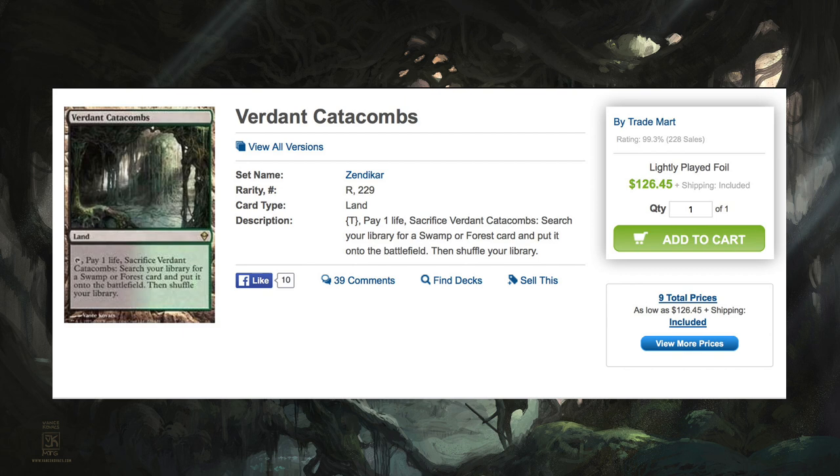I know people will say, 'What about Standard?' If you printed this fetch land instead of the battle lands, you would be okay, because you wouldn't have the battle lands — you would just have whatever the Innistrad lands are called and you would have the pain lands. You would not have an additional set of fetch lands. Yes, you would have a time where people could start fetching for stuff, but they wouldn't be fetching the battle lands because the battle lands would have been replaced by the fetch lands.